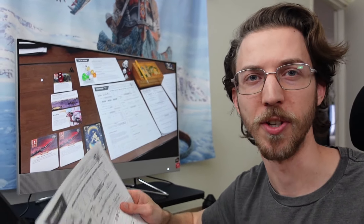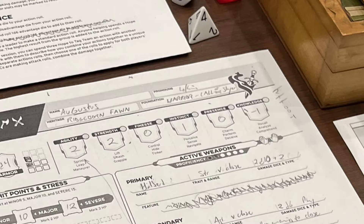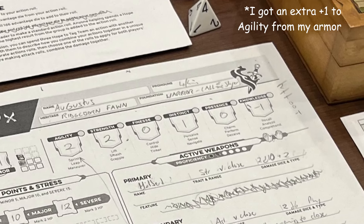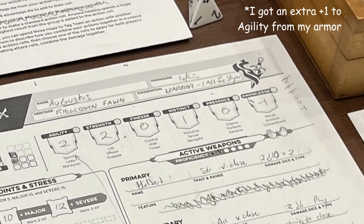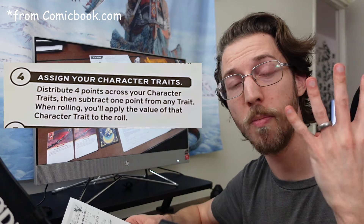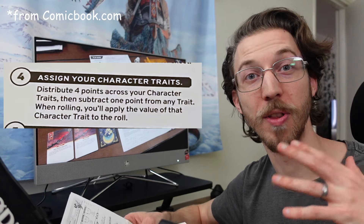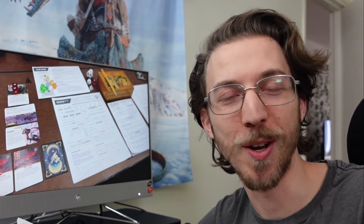Step four of Daggerheart character creation was to generate stats, and we used a standard array of 2, 1, 1, 0, 0, minus 1, spread however we chose over agility, strength, finesse, instinct, presence, and knowledge. Notably, a few months prior at the very first Daggerheart playtest, players got four points to spread out and then had a minus 1 from any one stat — so they had the same total, but it was a more flexible method of distribution, which was objectively better for us min-maxers out there. So it'll be interesting to see which generation methods are presented in the upcoming playtest material.